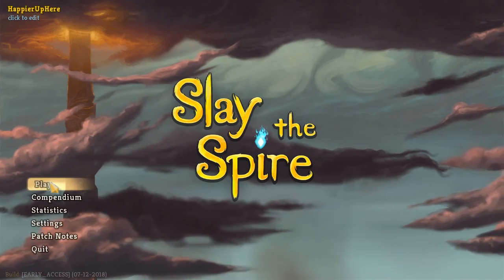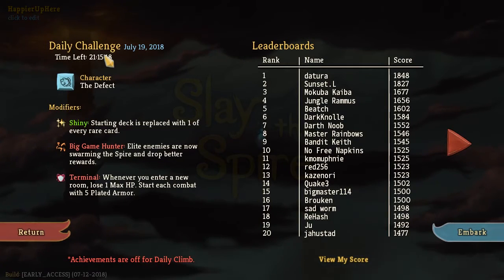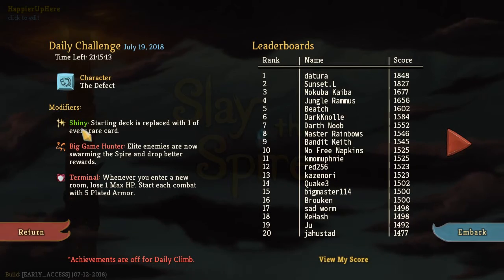Hey all, welcome to Slay the Spire. Today we're playing the daily challenge for July 19th, 2018. The character is the Defect and the modifiers are Shiny.